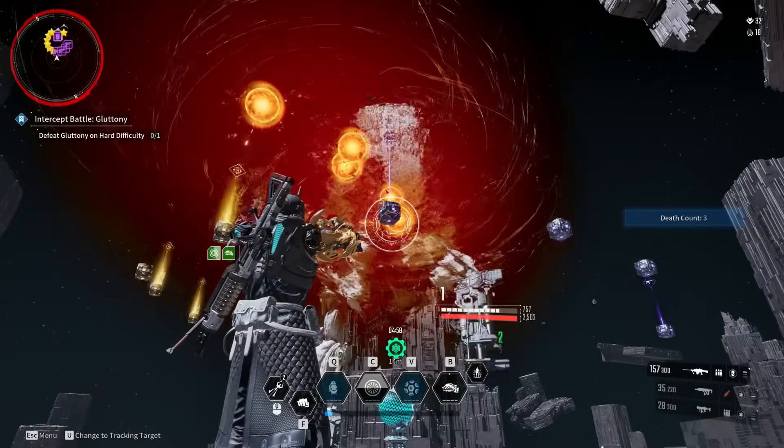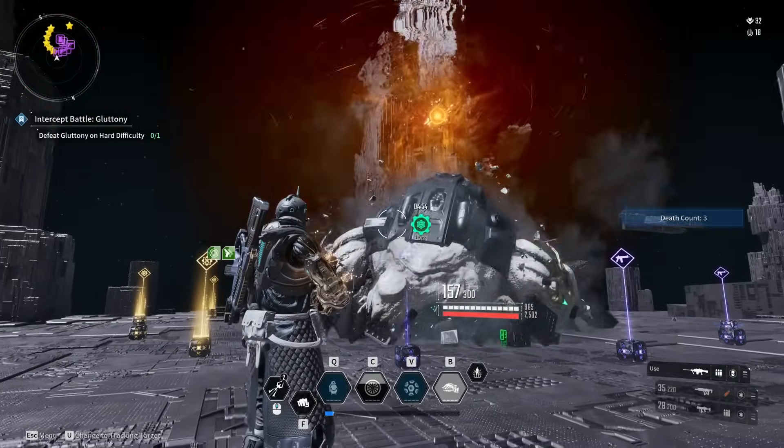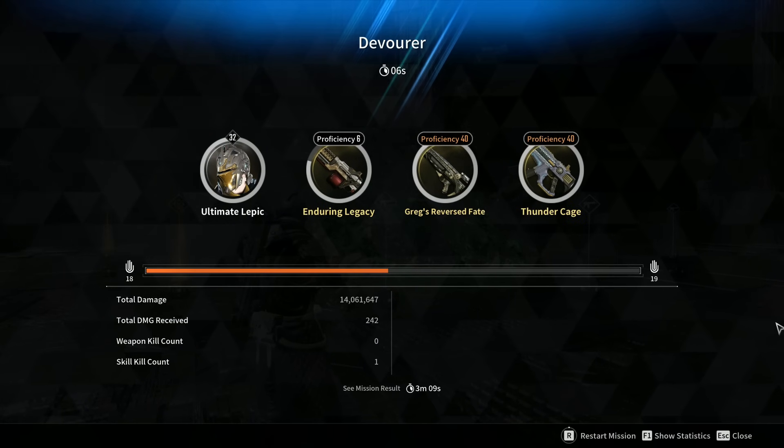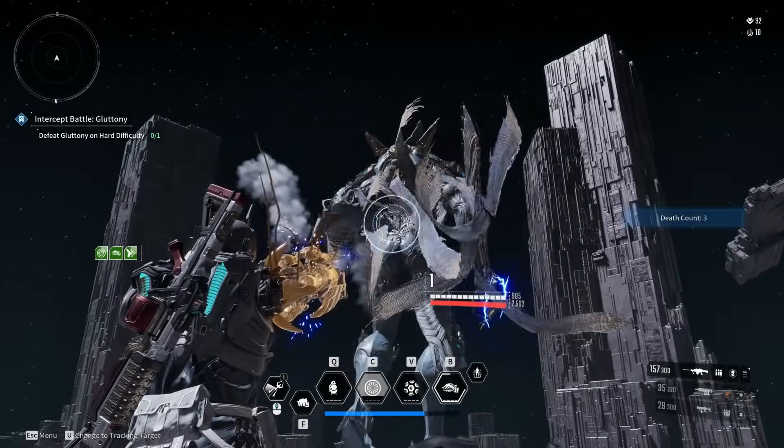He is a pure glass cannon, but what do you need defense in HP for if the enemies are dropping in under ten seconds? You saw Pyromaniac, you saw Devour — what about Executioner? Yes, he went down just as fast.